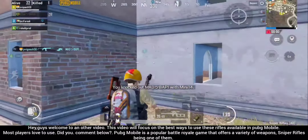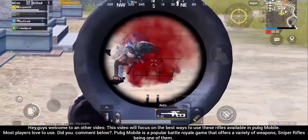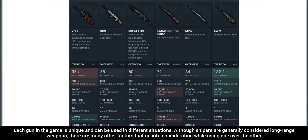PubMobile is a popular battle royale game that offers a variety of weapons, sniper rifles being one of them. Each gun in the game is unique and can be used in different situations. Although snipers are generally considered long-range weapons, there are many other factors that go into consideration while using one over the other.